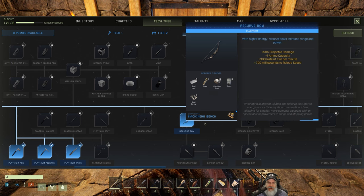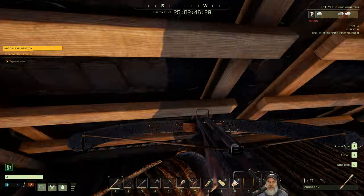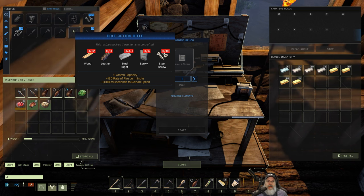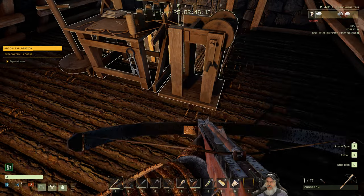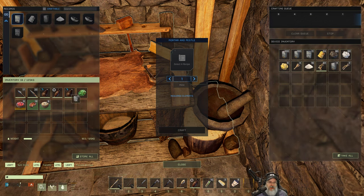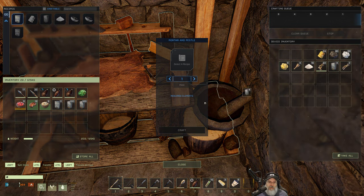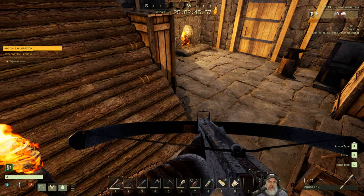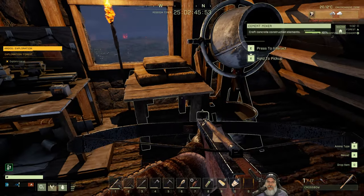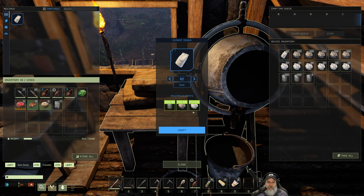Now we have to figure out what we need to make all this stuff. I think I'll have everything. We craft the rifle at the machining bench - yes. So we need steel, epoxy, leather, and wood. I've got 11 epoxy in here so let's grab all that. I'll grab this tree sap too and make a bunch of concrete for the XP, even if I don't use it this prospect.